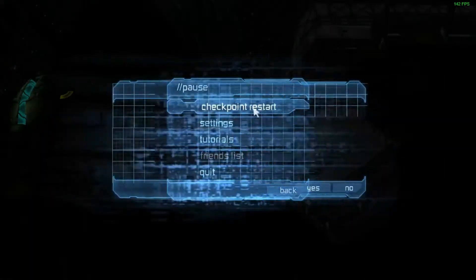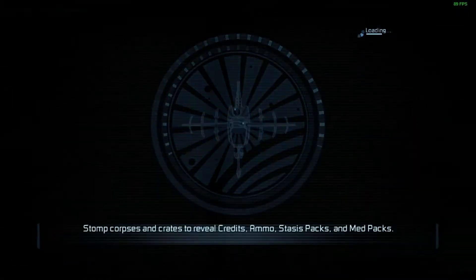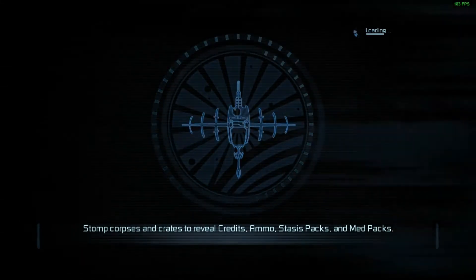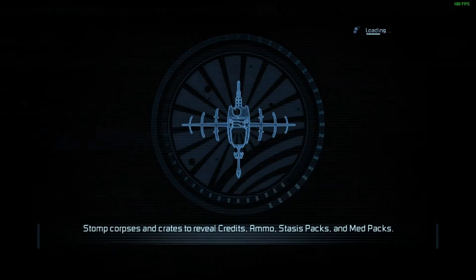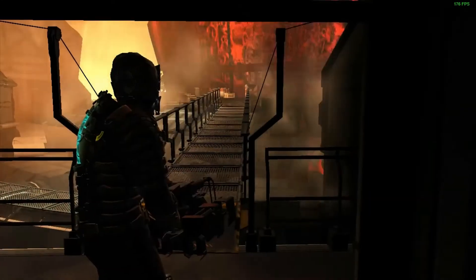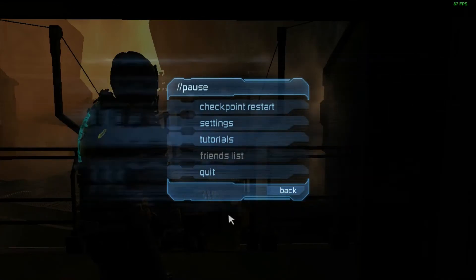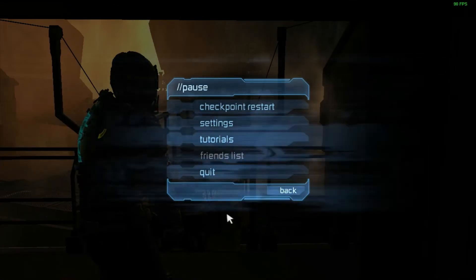So that wasn't perfect, but that should work. But that's pretty much what you want to do. And if you're afraid he's going to hit you or something, just throw stasis on him. You won't need stasis for the rest of the run, unless you use it in the final boss. But yeah, that's it. So I hope you enjoyed this tutorial.